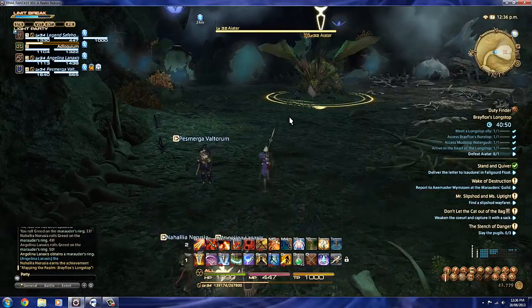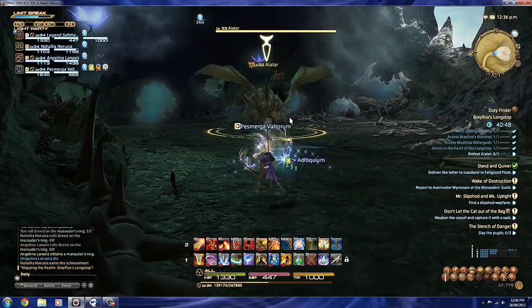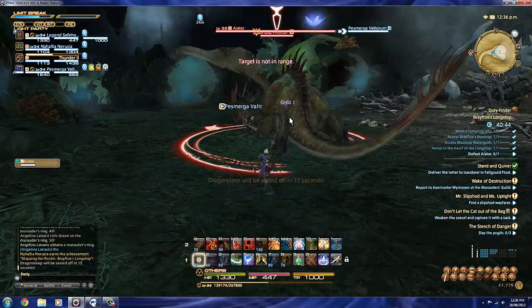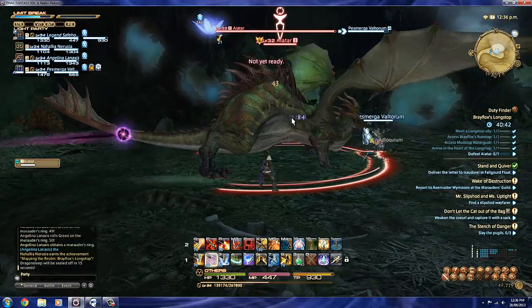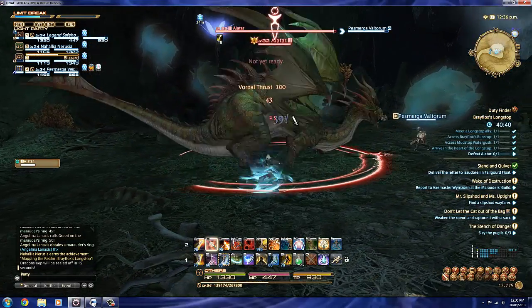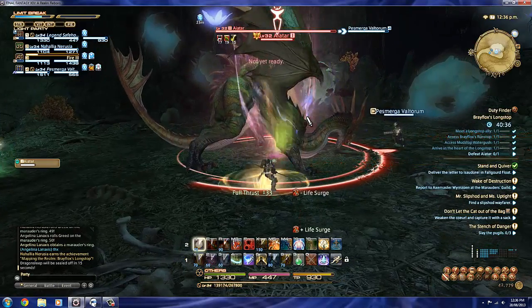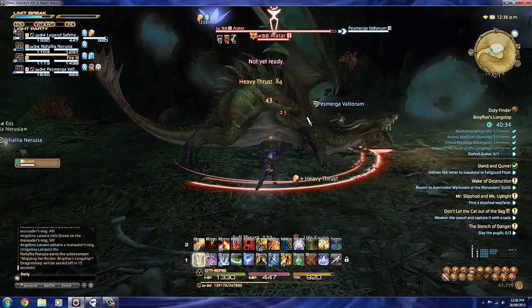Hello ladies and gentlemen, Safehouse here, this time in the Brave Foxes' Longstop versus Aetar, which is the final boss for this dungeon. It's just a big-ass dragon, really. I've been freemanning most of this dungeon, and we've just finally got a tank because our original tank dropped out after the first mini-boss.